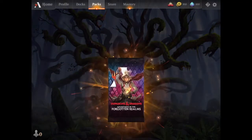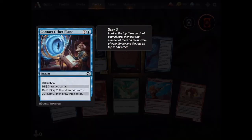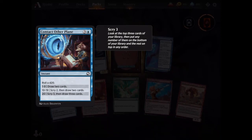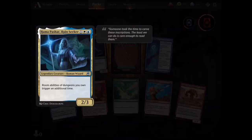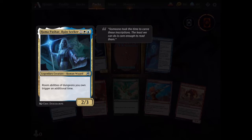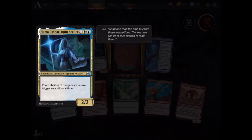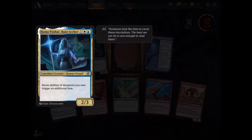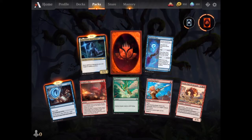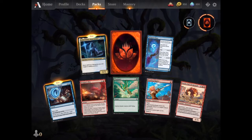Next pack. Contact Other Plane — draw cards, scry. Very cool. Here's a multicolor — room abilities of dungeons you own trigger an additional time. Interesting. I haven't really played with the dungeons yet, so I don't know how powerful they are, but this could be a good card to use with them. And a rare card — I guess in spirit, that is the card that I wanted to pull. That's pretty good, I'll take it.